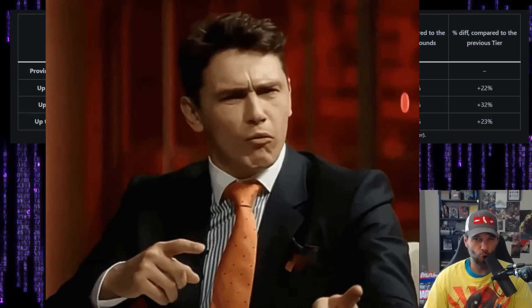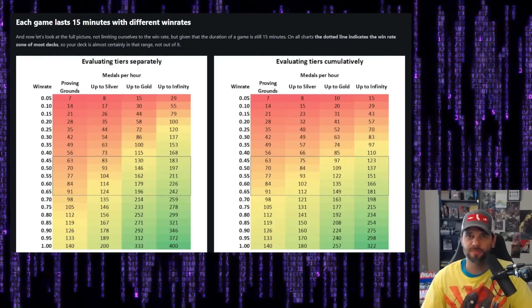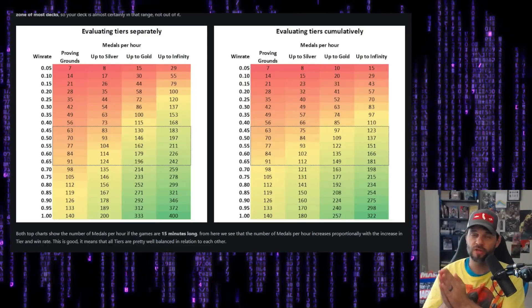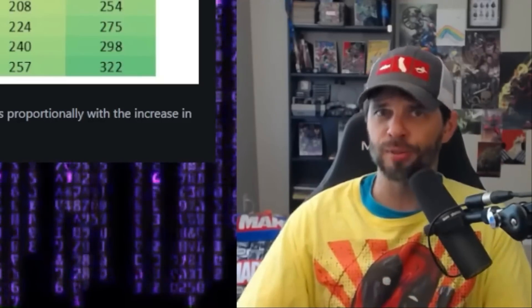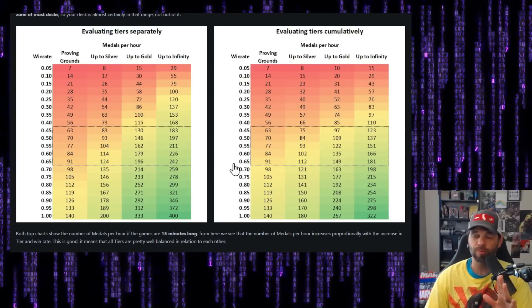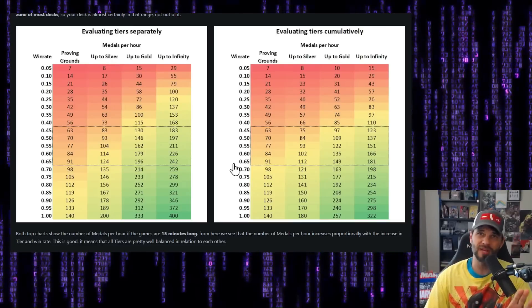The answer is no. Next, we remove the fixed 60% win rate, keeping games at 15 minutes. We've got tiers looked at separately versus cumulatively — we'll focus on cumulatively. There's a dashed line showing that most decks will land between 45 and 65 percent win rate. Anything higher is great; lower, stop playing it unless you're getting great cube returns. The biggest takeaway is that medals per hour increase proportionally, meaning the tiers are actually very well balanced.